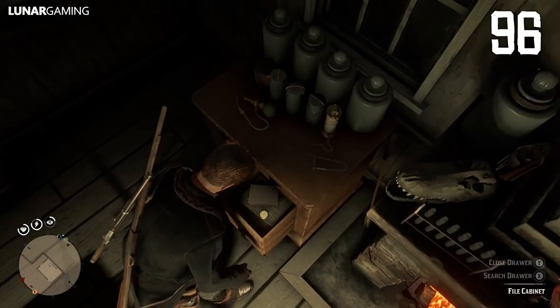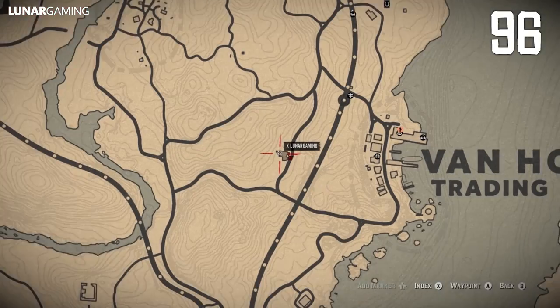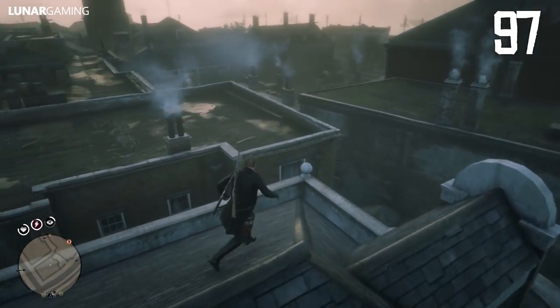Checking the time in game requires a pocket watch which costs one gold bar, but you can get one for free at a specific location. When jumping you can grab onto most ledges, which makes getting around Saint Denis on the rooftops a lot more fun.